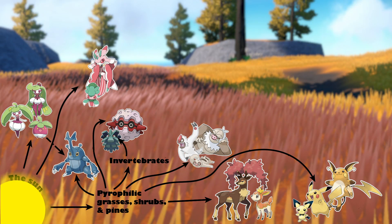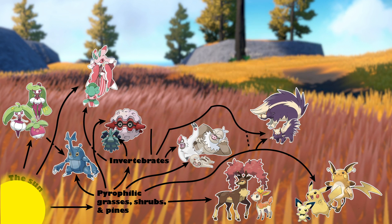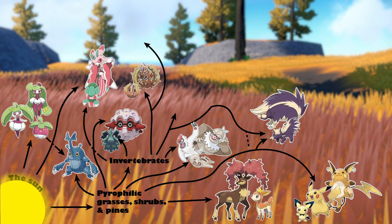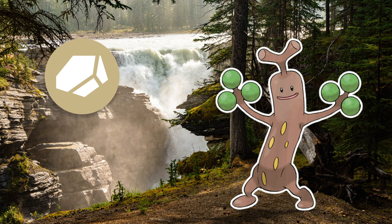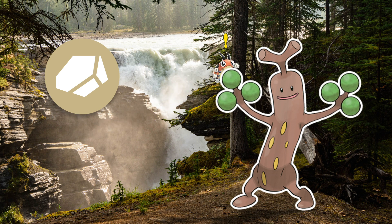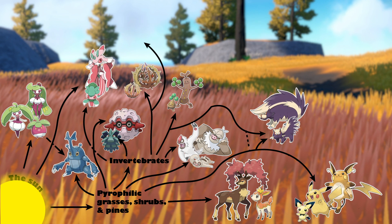Other predators, or secondary consumers, in this food web include Lurantis and Fomantis, which are known to target bug types and likely insects. Stunky and Skuntank are a good example of omnivores — organisms that eat both plants and animals. Bramblin and Brambleghast, as well as Bonsly and Sudowoodo, could be targeting some stray bug types or various insects found here. Sudowoodo's Rock typing would give them a type advantage against their prey and might help explain why they camouflage themselves as trees — to help get the jump on insects and bug types looking for nice vegetation to eat. Brambleghast may be a Grass type, but its Pokédex alludes to its predatory nature, and its Ghost typing allows it to feed off the life energy of its victims.